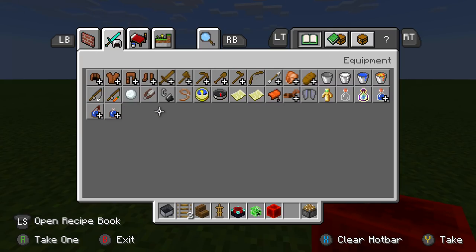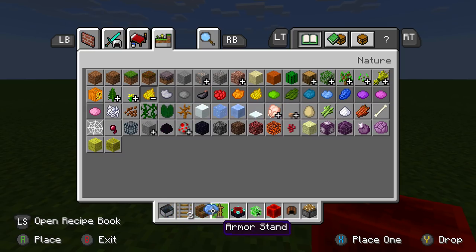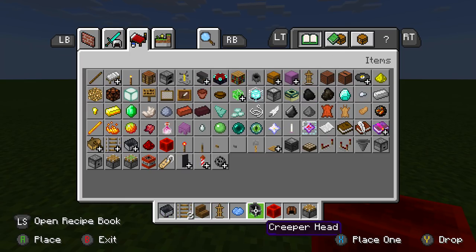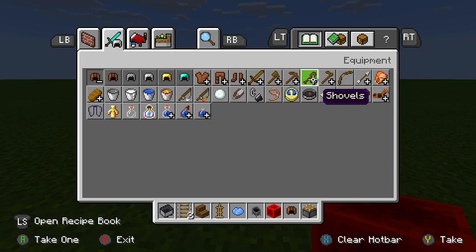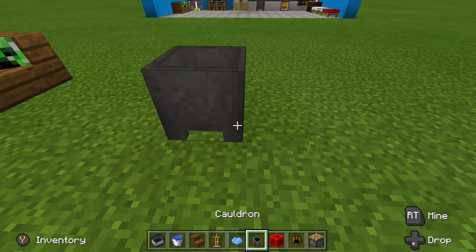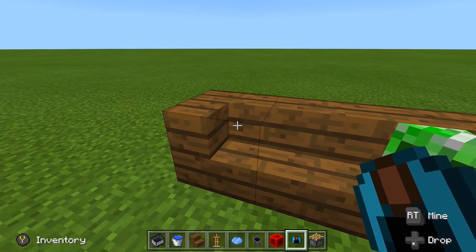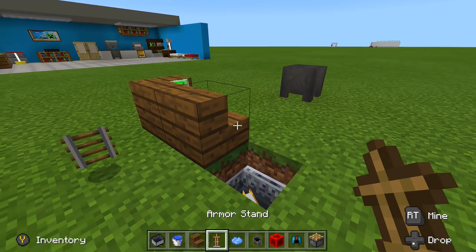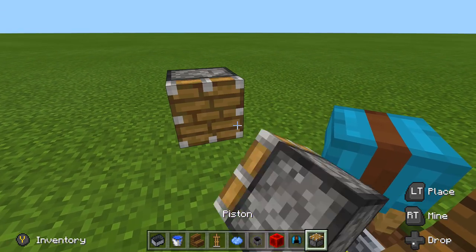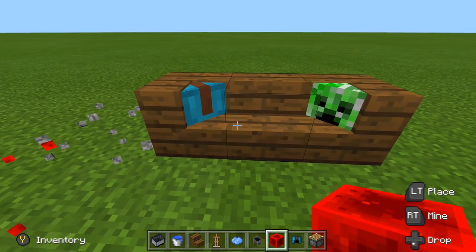If you want to use a leather cap instead and change its color — on the Better Together update, dyeing is a bit weird. You need a cauldron with a water bucket to dye stuff. Fill the cauldron with water, dye your helmet — for example, light blue — then face the armor stand in backwards from the corner, place it in, add your piston with staircase, send power, and boom — there you go, it looks like a pillow.